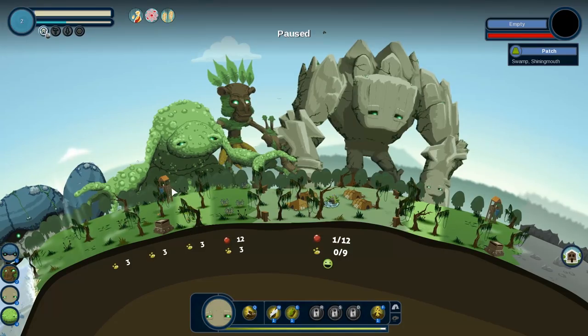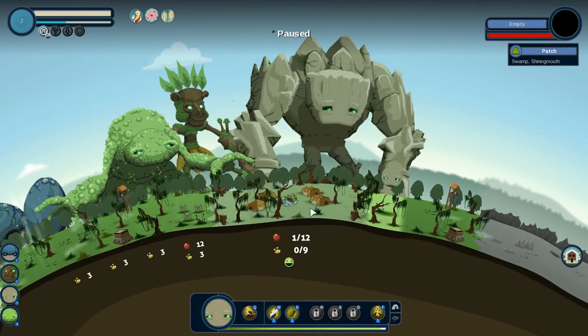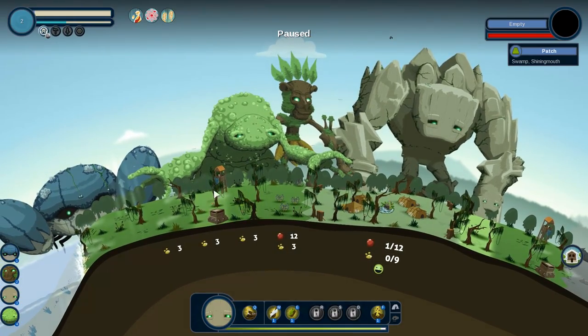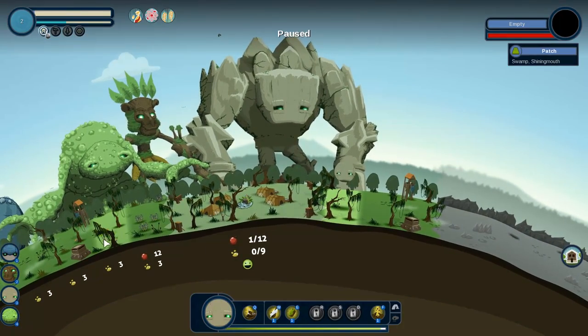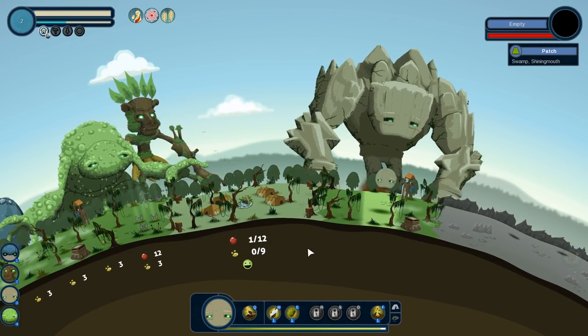We're going to build some advanced minerals and see what they need. The other thing to notice is we've got these border lines — see where the little watchtowers are? Anything within those borders, this town is going to be able to access. Anything on this tile or beyond, it's not going to be able to access. So you just need to remember to build within these borders. I'm going to build the advanced minerals on this tile instead.